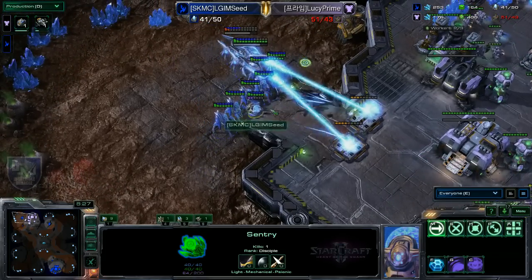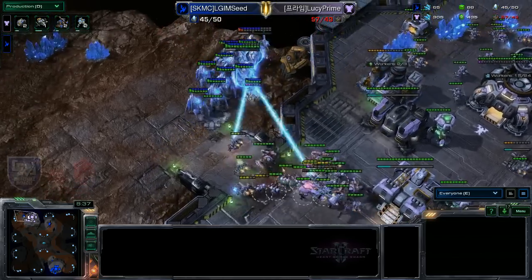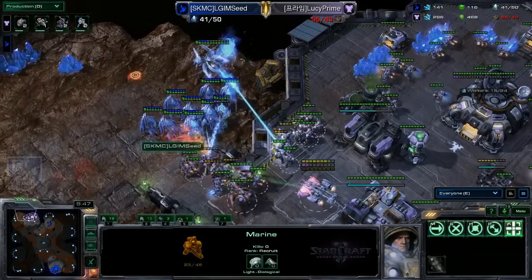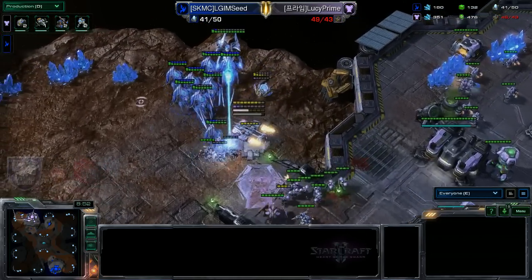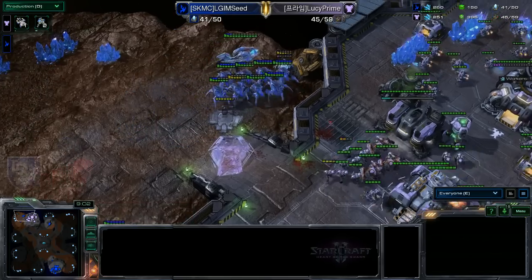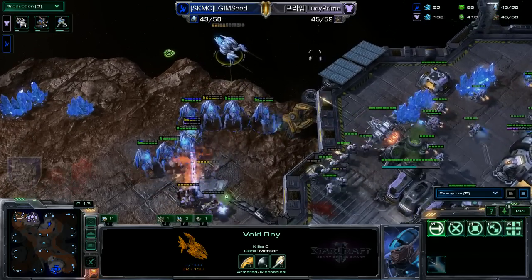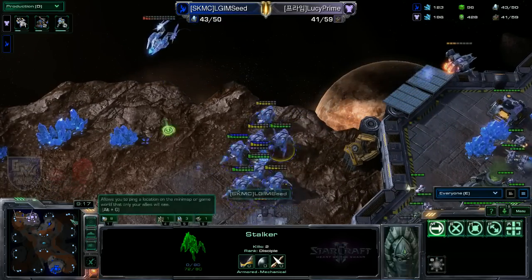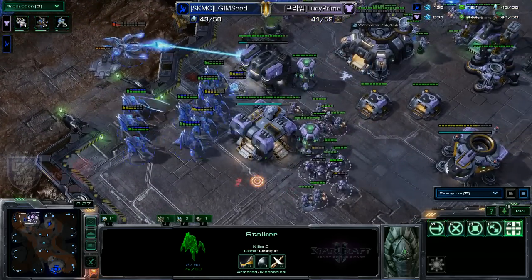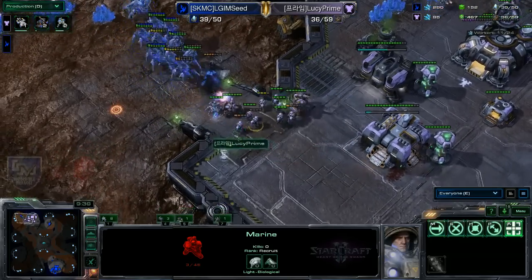Seed can even throw down a force field with his sentry to block the marines. He supply-blocks MarineKing — 57 out of 43 — and is focusing down supply depots. MarineKing has no stim researched, so he sends SCVs to focus the void rays. Seed is going to lose one void ray and needs to micro it back. Both players are battling hard and seed can't expand behind this, but MarineKing is defending reasonably well with 11 stalkers bearing down on non-stim marines and hellbats doing a little damage.